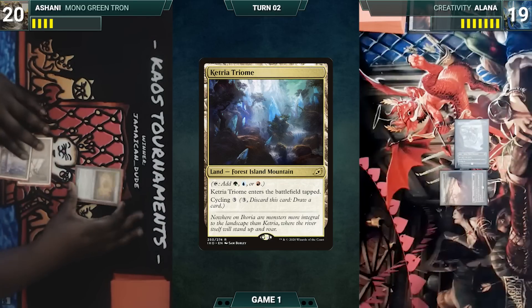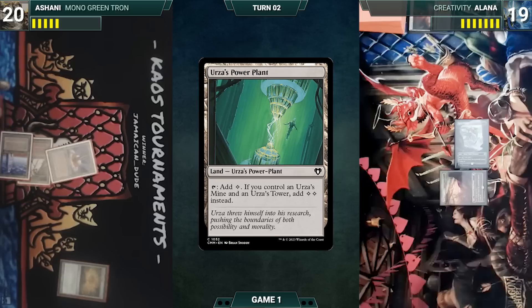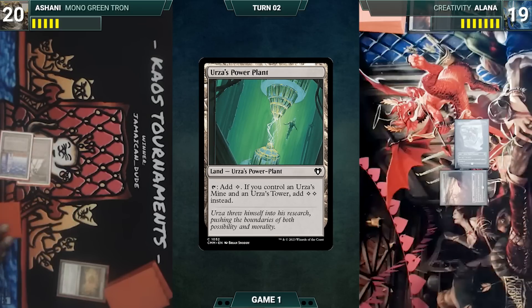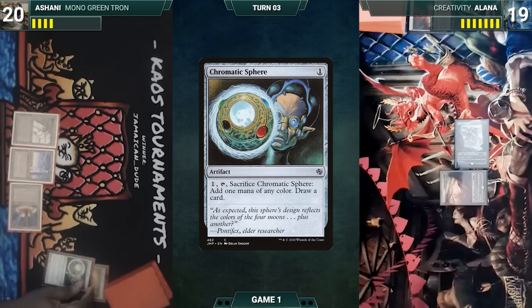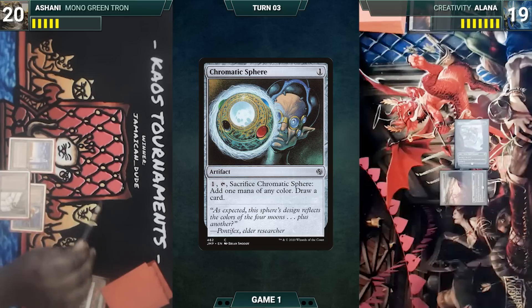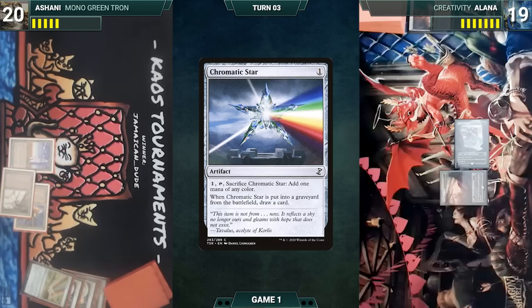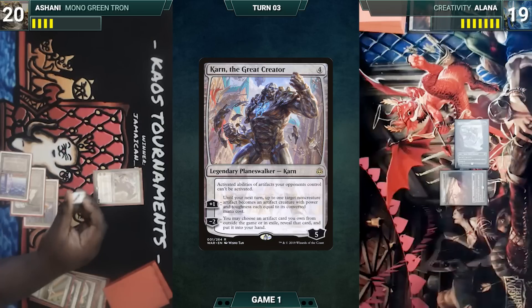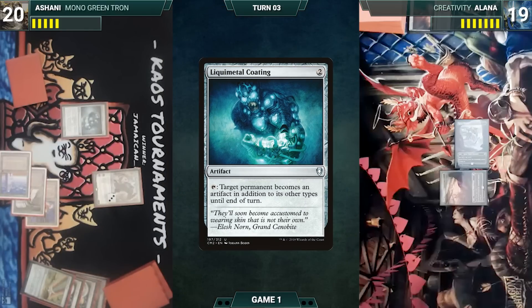On your end step, I would like to sacrifice the map. Yeah, you got it. I'll search for a Urza's Power Plant. Go to my hand and draw. Urza's Power Plant — Tron is assembled! Chromatic Sphere, crack the Sphere for a green, draw a card. Cast another Sphere, crack it, draw a card. Chromatic Star, pop the Star, draw a card. I'm the Great Creator. I will minus two it, go to three loyalty. Liquid Metal Coating — don't know why that's relevant, but I'm sure I'll learn. I'll pass the turn.